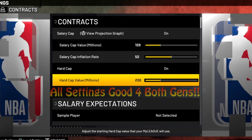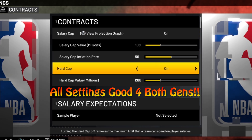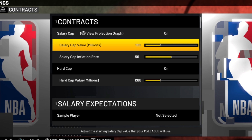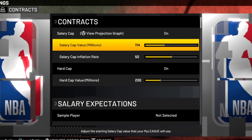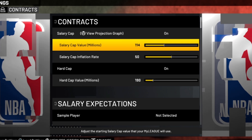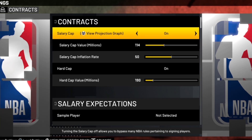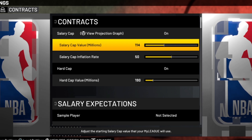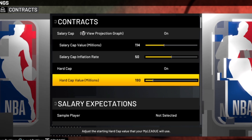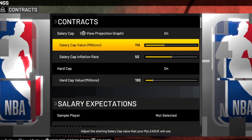We got the ones at the top here — these can only be set at the start. Of course we're gonna leave the salary cap and the hard cap on. I'm gonna put the soft cap up a little bit to 114, then I'm gonna put the hard cap down just a little to 190. Nothing drastic, but since the luxury tax doesn't do anything real we can use these settings to give us just the right amount of real restrictions. That's important because it's gonna force teams to have to make some real decisions when building their roster.